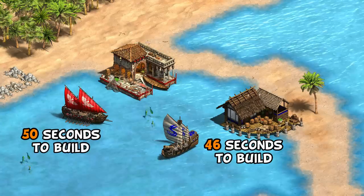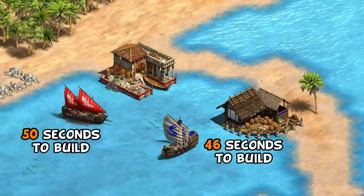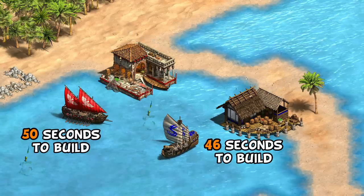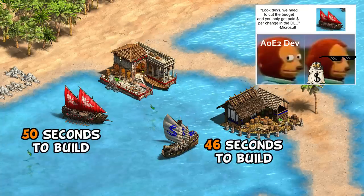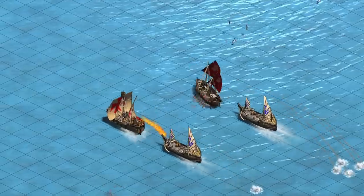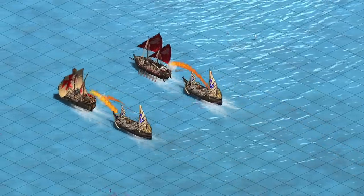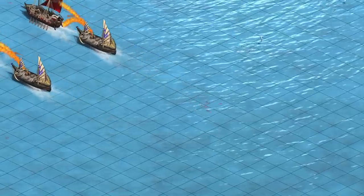As an aside, one strangely technical distinction is the Droman takes 4 more seconds to train, though it's hard to see how that would ever be an important factor, and at this point feels like someone is just having fun tinkering with numbers. In fact, one of the only things that isn't different between them is they have the same minimum range of 3 tiles, as these are meant to be anti-shore units and not intended to engage fire ships, for example.